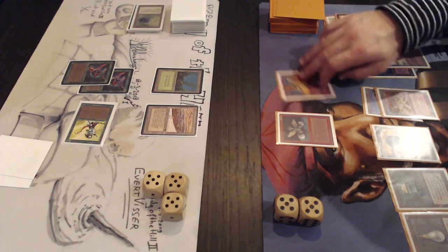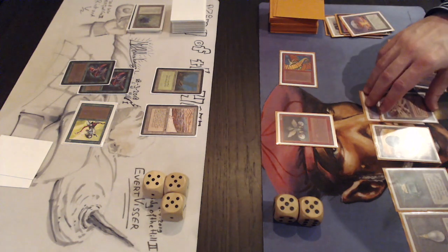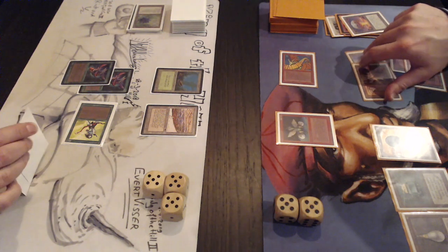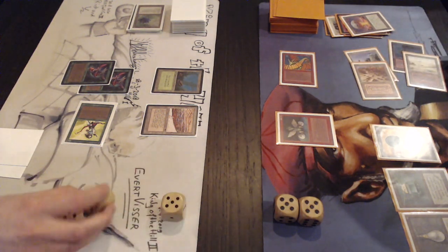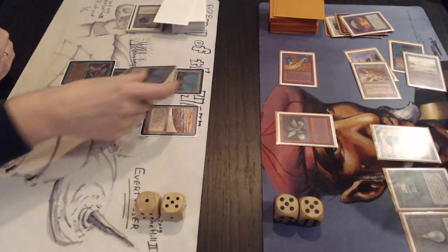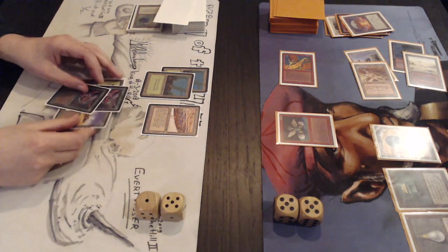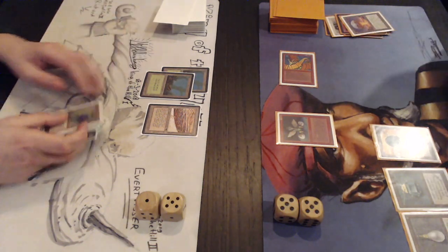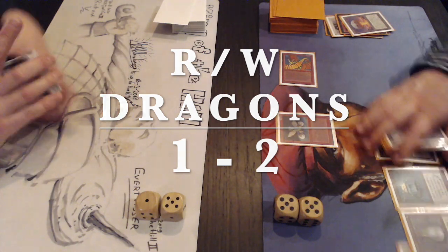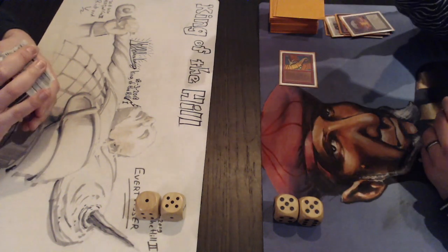Henk decides to swing in with the Shivan Dragon, pumping it to 9 power - Richard drops to 6 life. Things look very dire for Richard. He could have chump blocked with Crypt Sprites but didn't have to yet. Richard looks at his cards and picks them up - he can't deal the remaining damage. Hank wins the match two games to one. They're discussing the Dragon Whelp at the end. It was really nice to see both these decks in action.